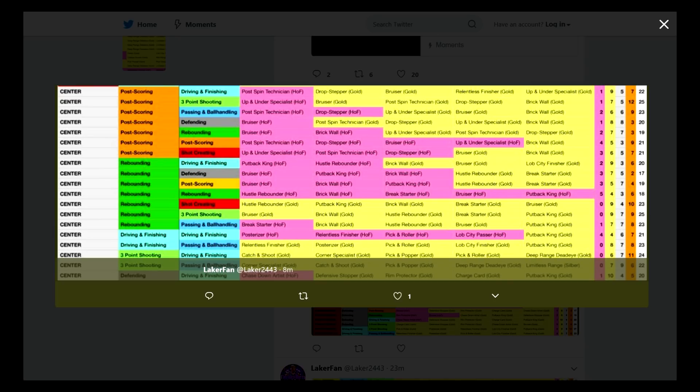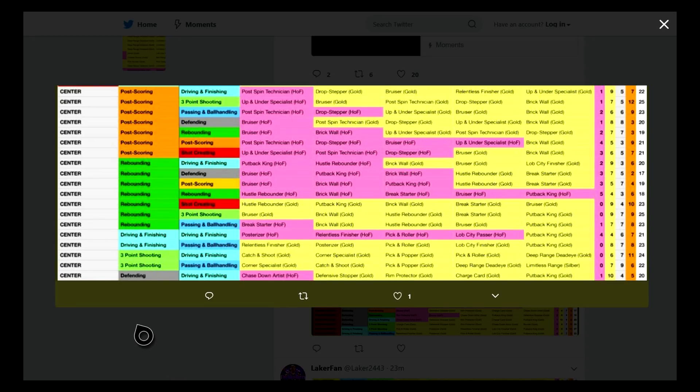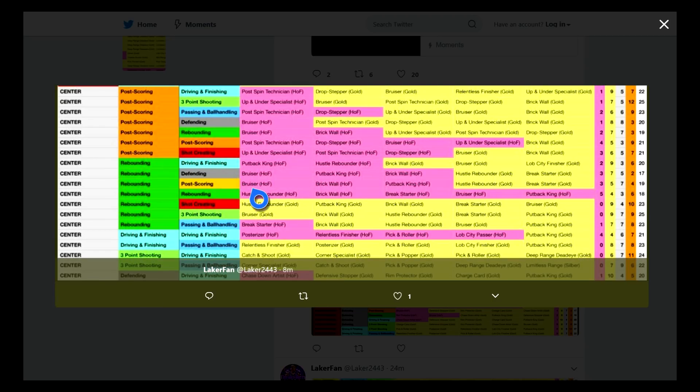Driving and finishing with driving and finishing is basically just the athletic finisher from last year, however you now have relentless finisher instead of teardropper and random stuff that wasn't necessary. He didn't show every defending combo or every driving and finishing or three-point shooting combo, but there are 198 combos total so it would be hard to do every single one. What Michael has done here is tremendous. Rebounding and defending might be decent too.